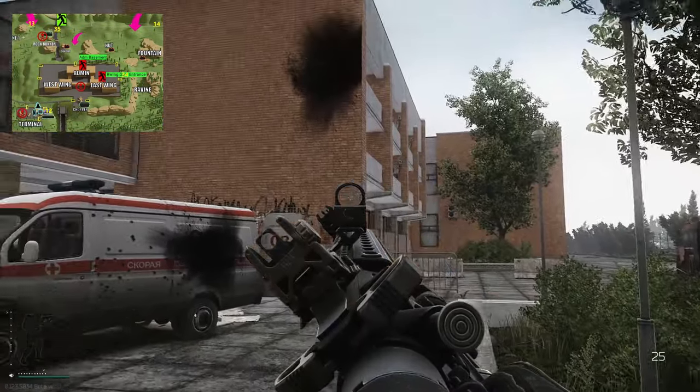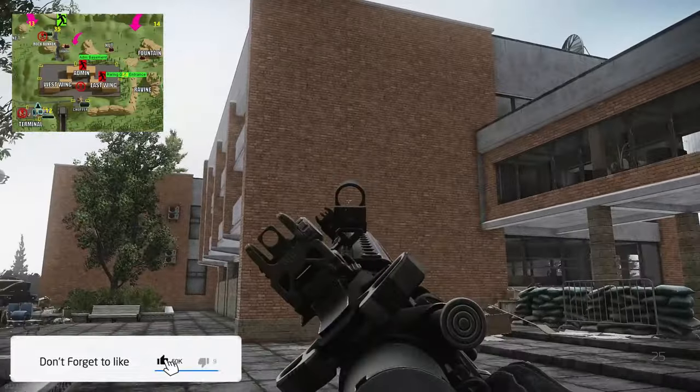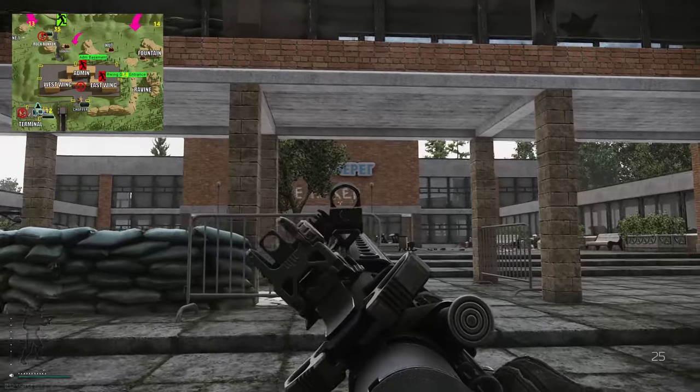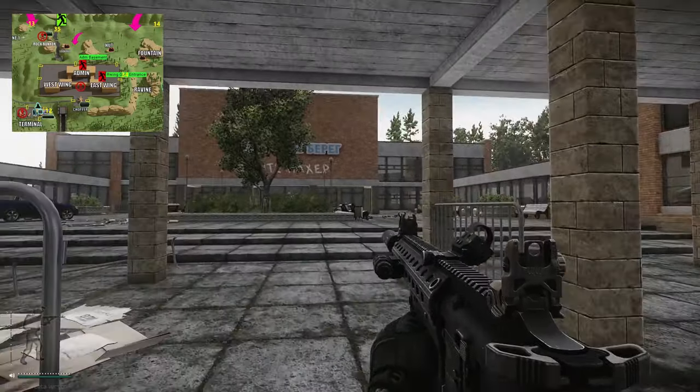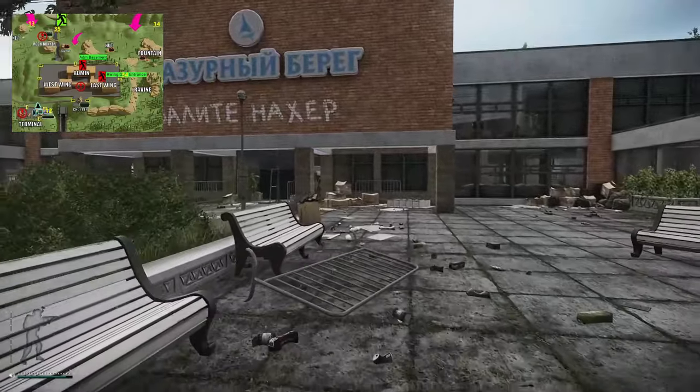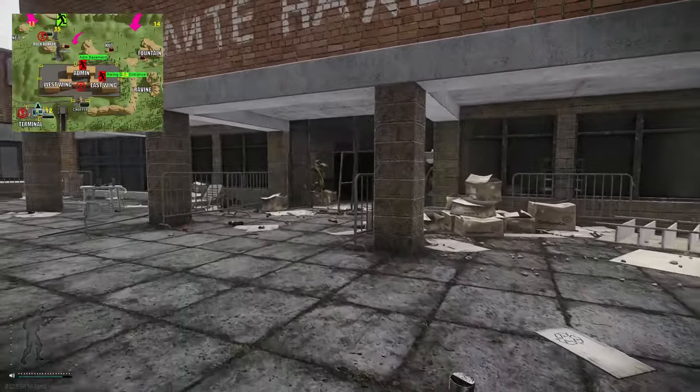On the right side is the east building, which is the blue keys. On the left is the red building, which is the west side. At the back is the admin building — some people call it the cinema.